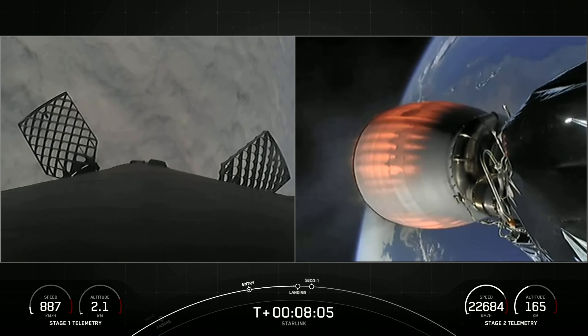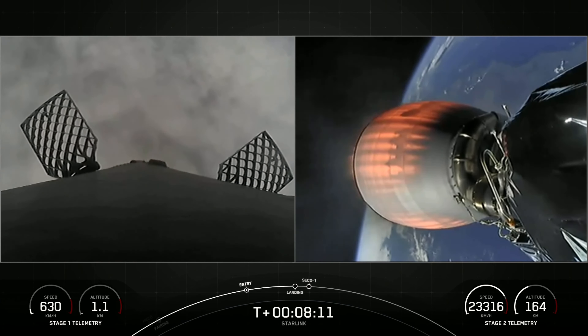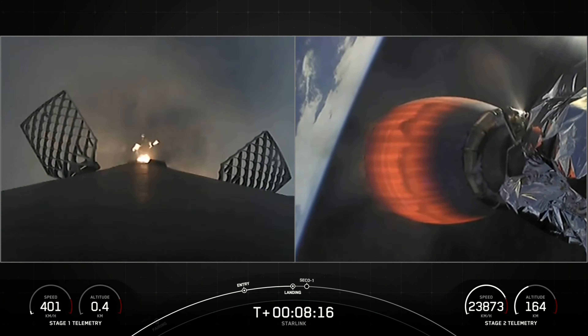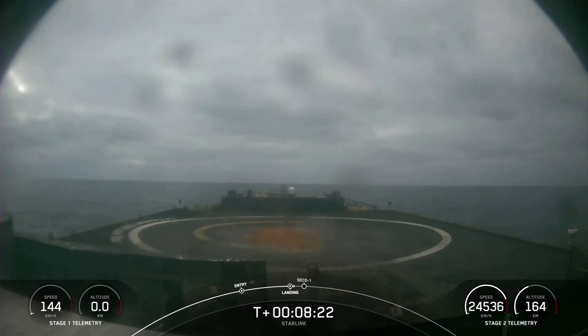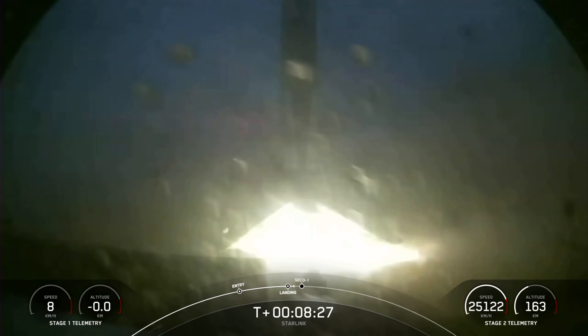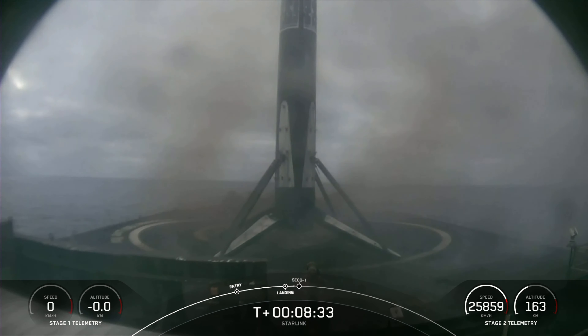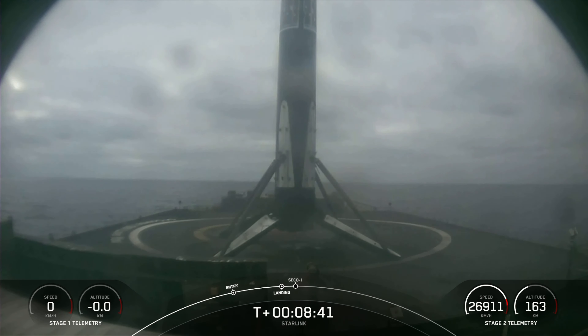Stage two terminal guidance. Stage one landing burn. The landing burn has begun — rushing through the clouds and there's the drone ship now in view. Stage two FTS has saved. Landing leg deployed. Stage one landing confirmed. Falcon 9 has successfully landed, marking the 145th landing of an orbital class rocket and our 45th launch of 2022.